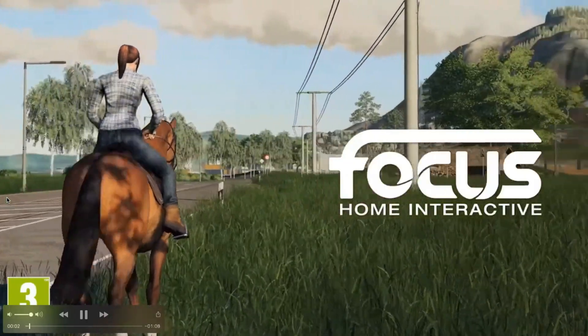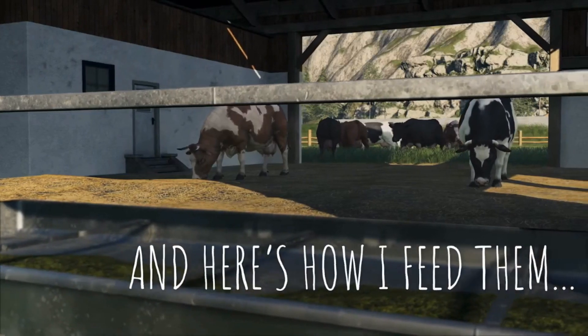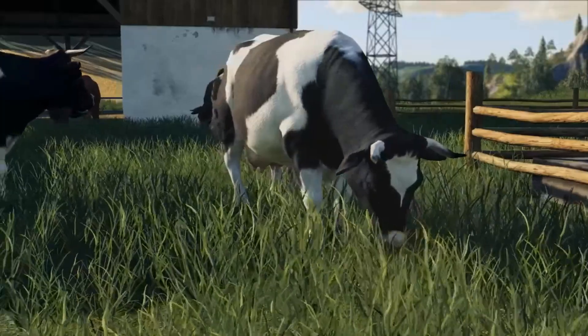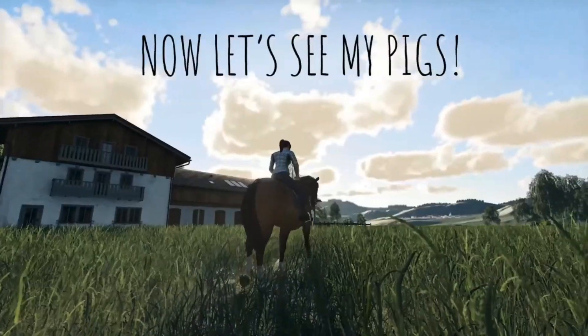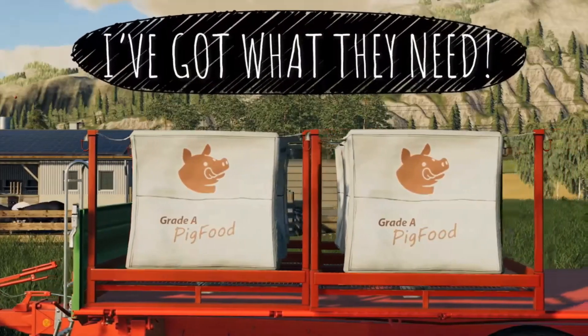We're gonna play it straight and see what we can see. So far we've got a horse, here are my cows, yes. There's a food mixer that we saw last week and here's how I feed them - straw. You got your straw, bringing them around, they give us milk so we can sell it there or we can take it away.